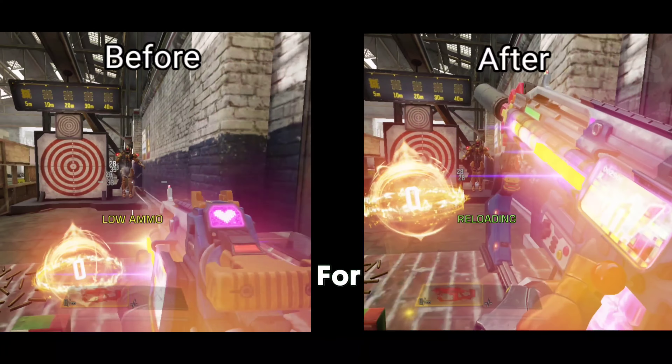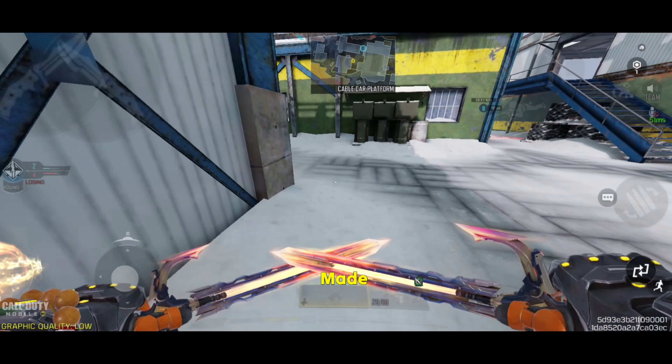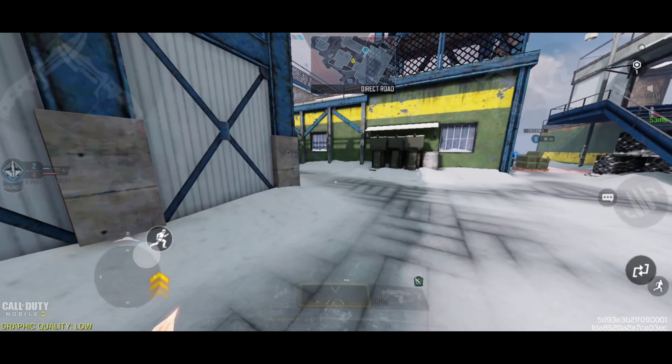It's actually a very good idea to provide more realistic gameplay, but the proof shows you don't need it. It's entirely optional and most players will prefer to turn it off for better aiming performance. That's all for today's video — this is a quick and easy fix.